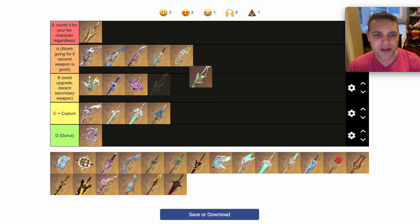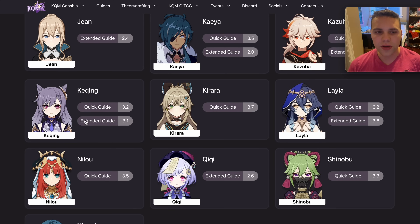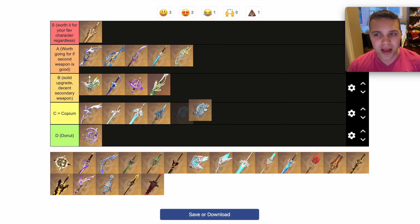The Light of Foliar Incision is Al-Haitham's weapon. It's really good, but it really depends on who you're using. It's another sword, but it does give a lot of EM, so it's good on Keqing and Al-Haitham — probably an A if you have either of them, otherwise a B, similar to Kagura's Verity, Ayato's weapon. Lost Prayer is okay if you get it from the standard banner, but other than that it's pure Copium.